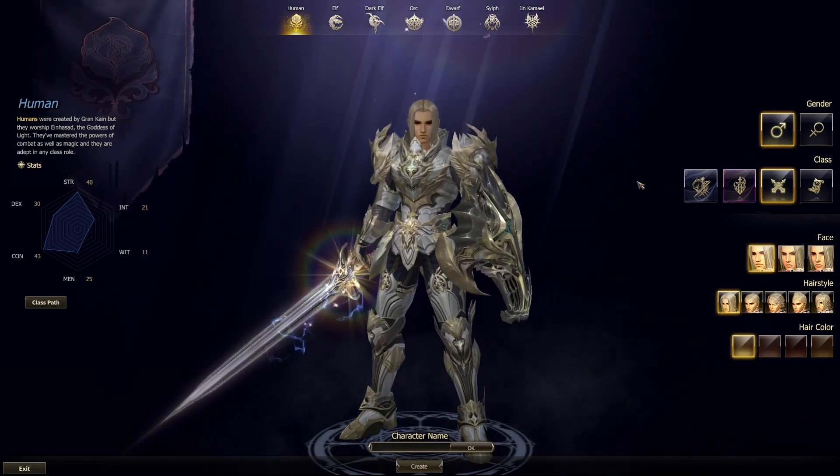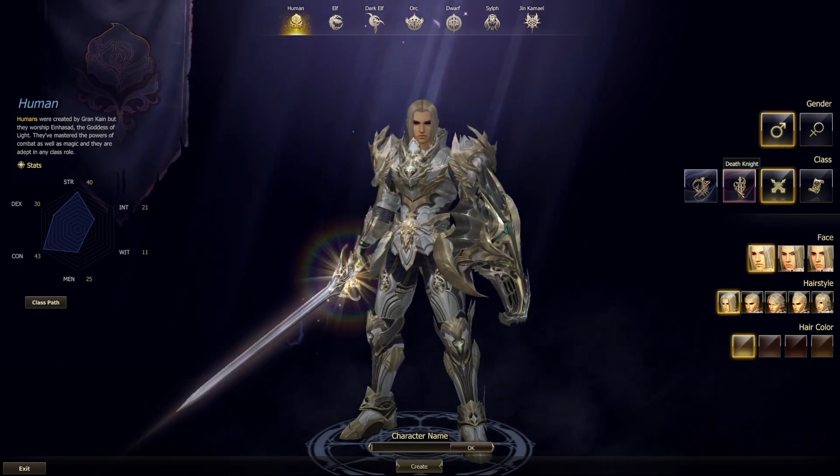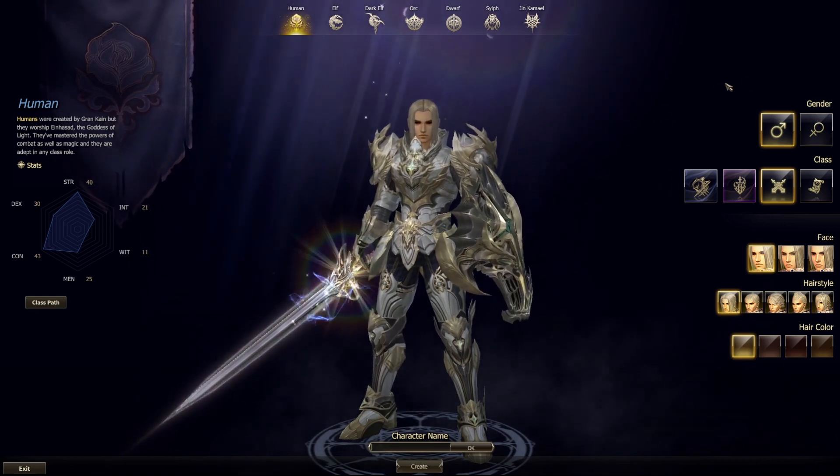Vanguard can only be a male Orc. Death Knight can be selected by male Human, male Elf, and male Dark Elf. Finally, Assassin can be male Human or female Dark Elf.